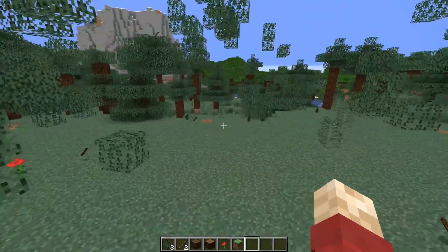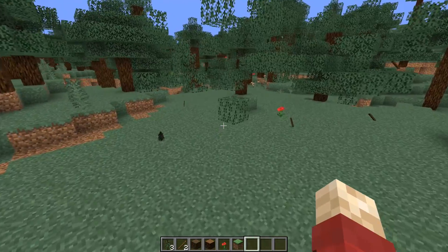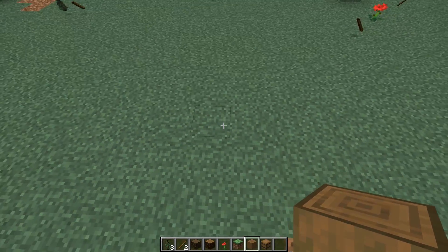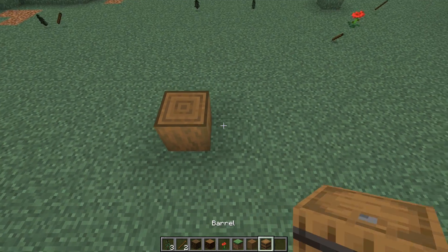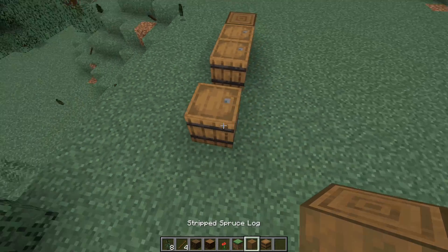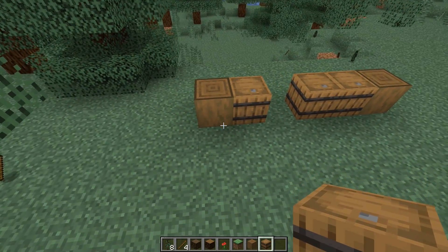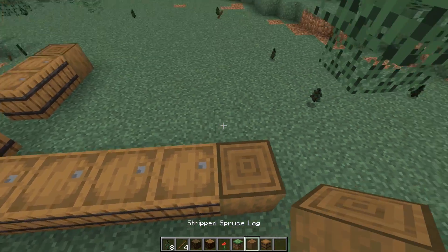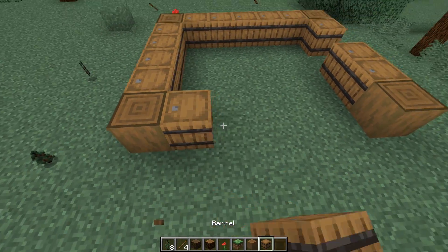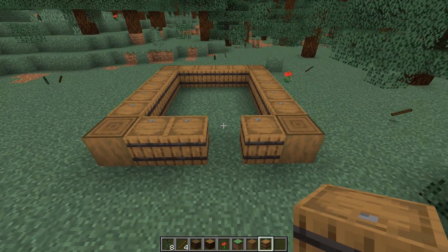Now that we've got our wood, all we've got to do is start the foundation of our starter house. What makes this starter house 1.14 is that we're actually going to be using barrels as the base. Creating a rectangle with a four centre and then a five, we will put stripped spruce log in the corners and barrels in between them. You should end up with something a little like this.